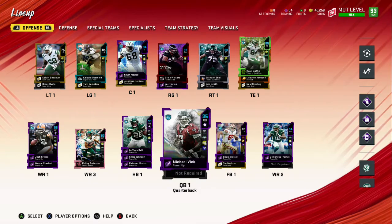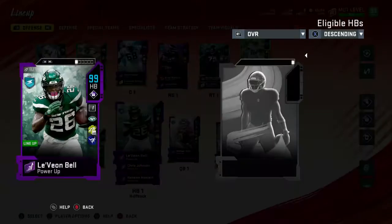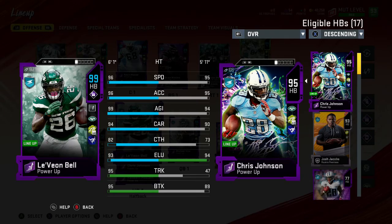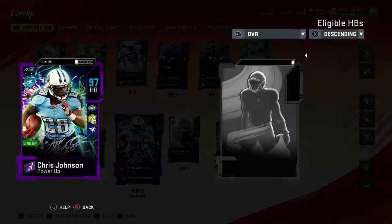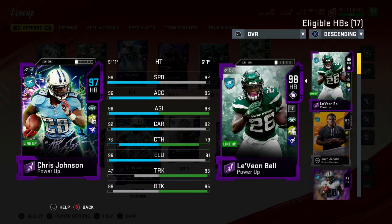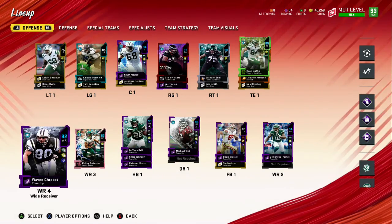Next card we have is 99 — almost a 99 — Jamal and Le'Veon Bell. Stats right here: 96 speed, 96 acceleration, 93 elusiveness. I only have Jukebox on him right now because I powered him down for a second. We got Chris Johnson as a backup running back — 97, 99 speed. Le'Veon gets 99 juke move and like 96 trucking.